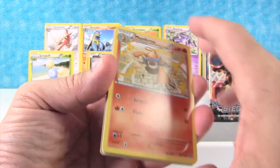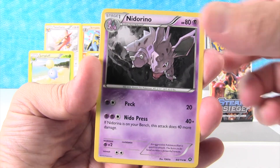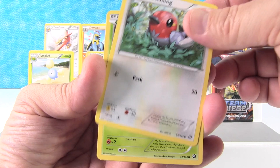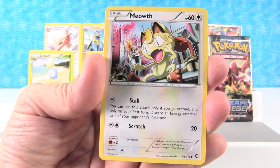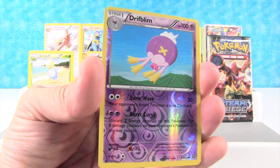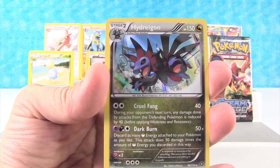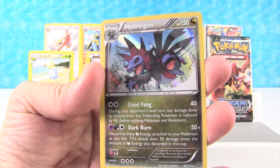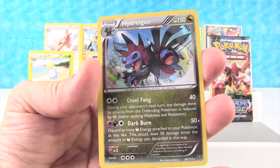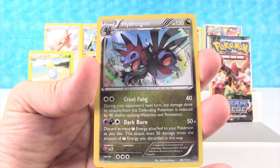Here we go. So we have Monferno, Zoroark, Nidorino, Oshawott, Fletchling — I love the artwork on that card — Larvesta, Meowth, Mantine, Drifblim as a reverse holo, and a holo rare — it's Hydreigon! That's really cool looking. I actually wasn't aware there was another evolution of Zorua. I didn't know either, but pretty cool.